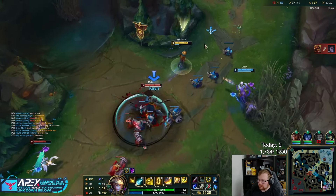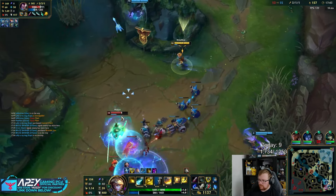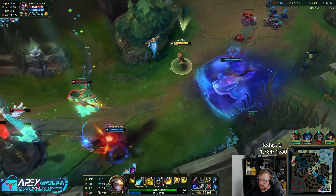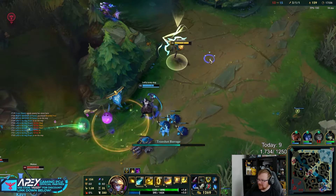Silas is trying the same thing over and over again and expecting different results. He actually restrained himself that time — he didn't ult. They've got so much survivability, it's insane.